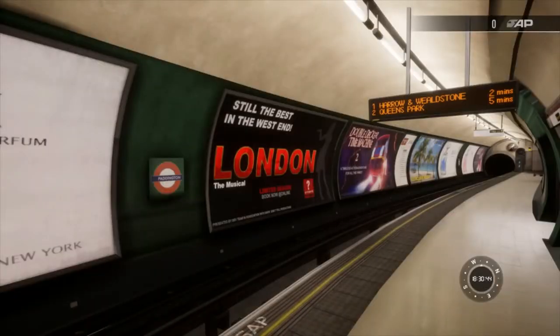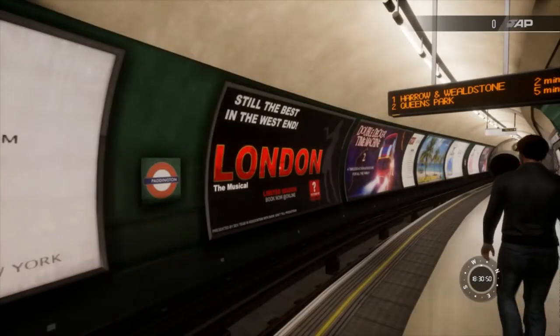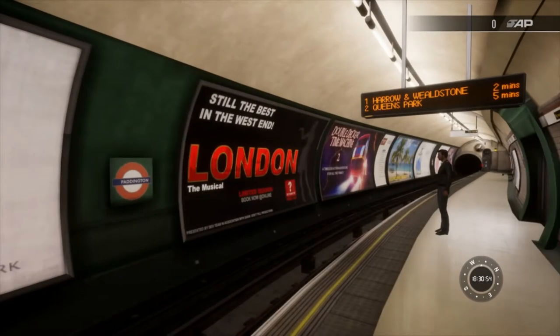Hello guys and welcome back to another TrainSimWorld2 video. Today I'm at Paddington Underground Station. I've just caught the train from Slough to London Paddington on the fast intercity service, and today I'm off to Wembley Central to see England play in the final of Euro 2020.